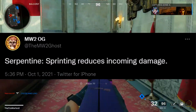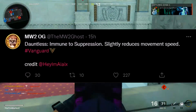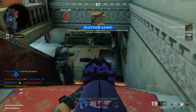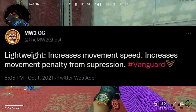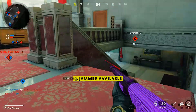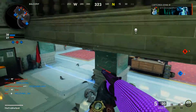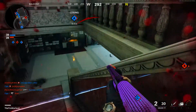The first perk is Serpentine — sprinting reduces incoming damage, which is kind of crazy. Then we have Dauntless — immune to suppression but slightly reduces movement speed. It's weird to me that a perk has a negative, and suppression in general is a bad feature in my opinion. Then Lightweight — increases movement speed but increases movement penalty from suppression, again with a negative. And then Brawler — when using melee weapons, move speed and melee range are increased and you regen immediately after a melee kill. That sounds like Commando Pro on drugs.